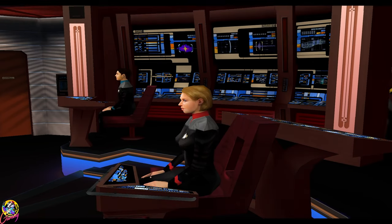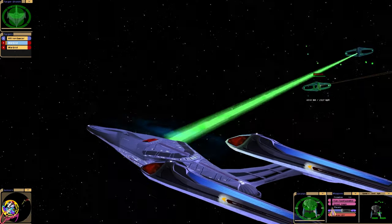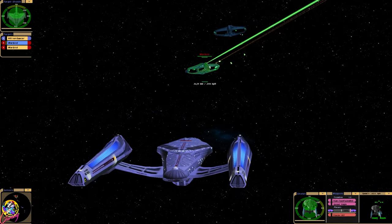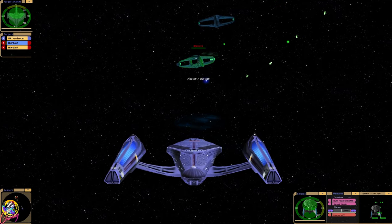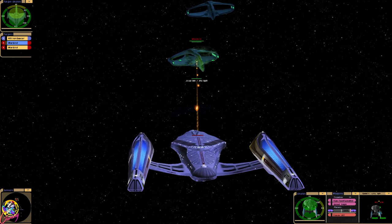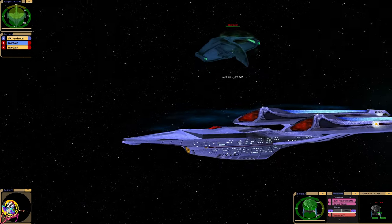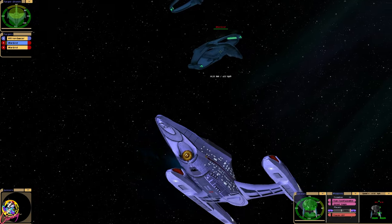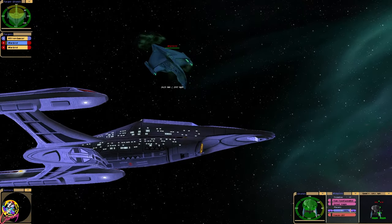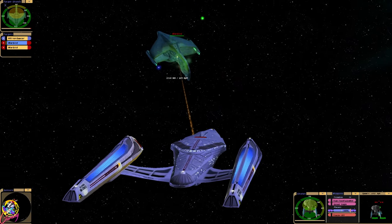So yeah, that's very pointy, isn't it? It's funny, because I've seen drawings before of the Sovereign class with its supposed drive section separated from the saucer section, and it is a very, very odd-looking ship. Look how pointy that is! I suppose it'd be quite good for ramming, now I think about it.